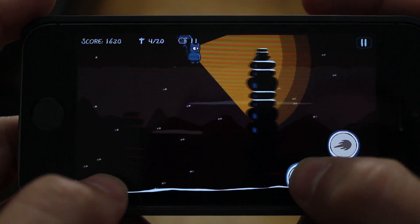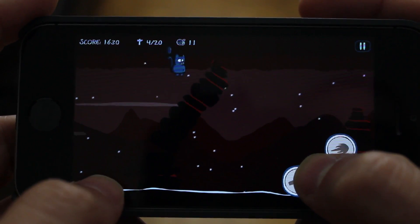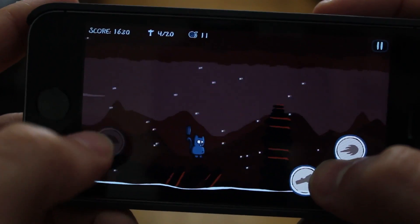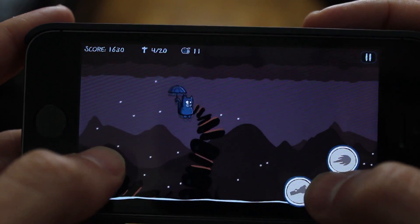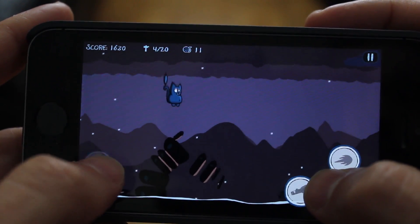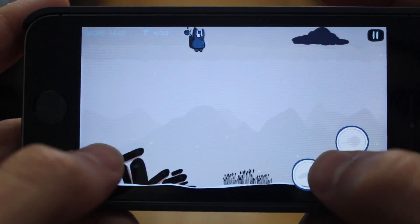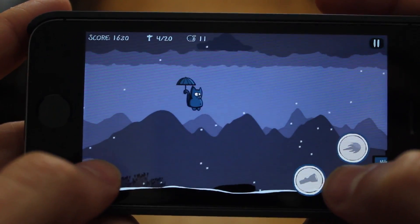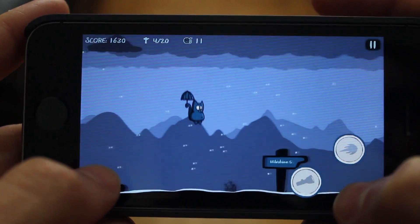Also on the bottom you will notice occasionally there are rolls of wool. You have to pick these up, and at the top you can see the count for your wool. Currently we have 11.